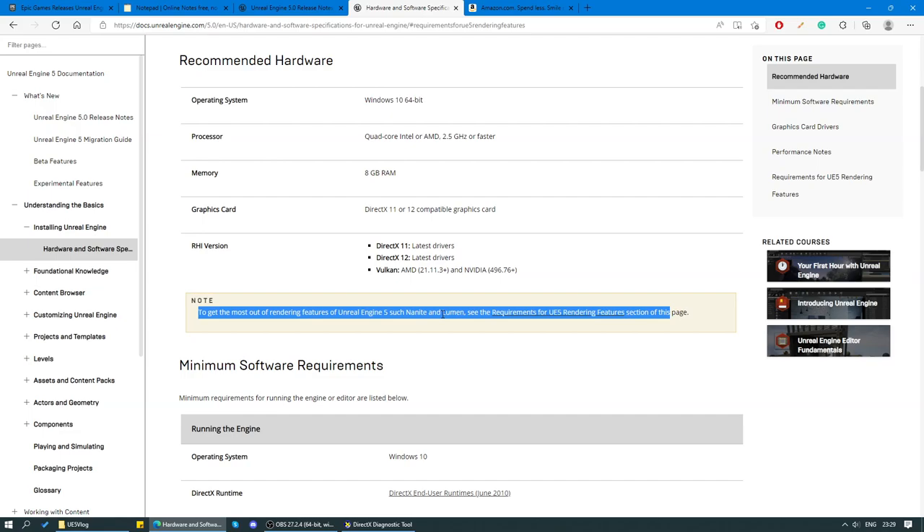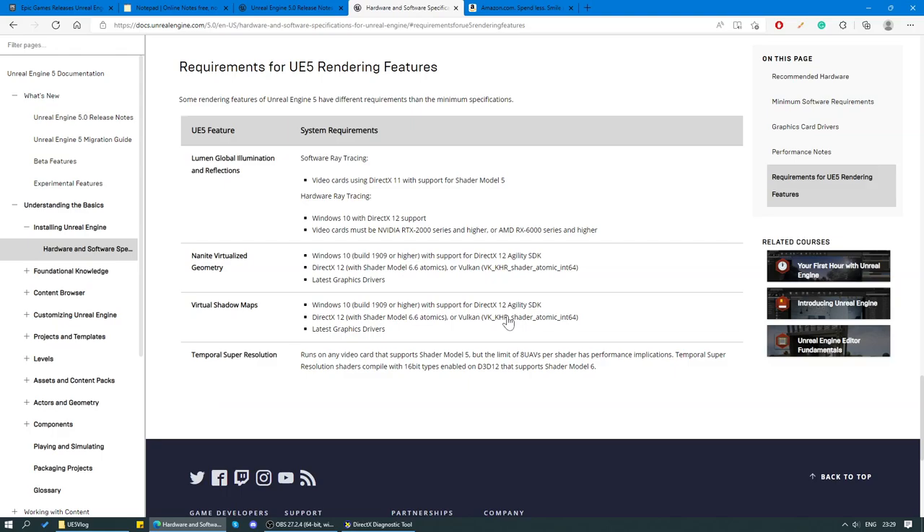Nanite and Lumen come at a price. For Lumen global illumination and reflection — software ray tracing and hardware ray tracing — video cards must be an Nvidia RTX 2000 series and higher, or an AMD RX 6000 series and higher. So I already don't meet the system requirements for Unreal Engine 5. Technically I can do software ray tracing, which we're going to have to do when we play the Matrix demo, but that is going to lag severely. What I really need is hardware ray tracing.